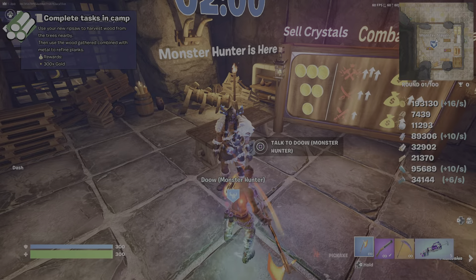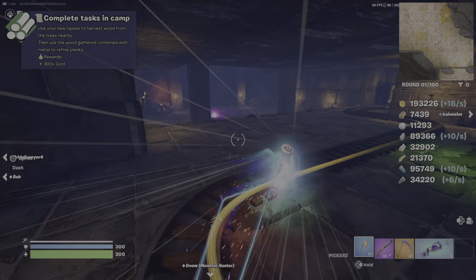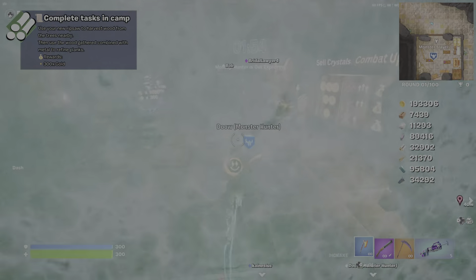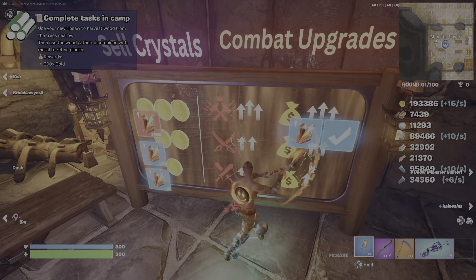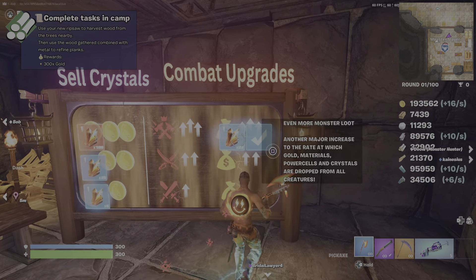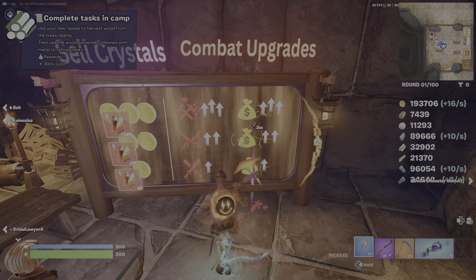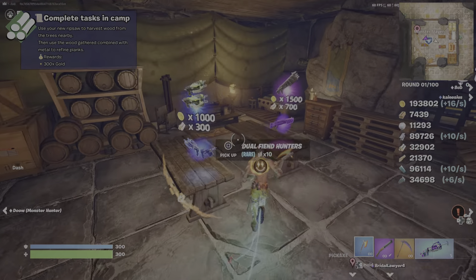Then you come talk to this NPC and he'll tell you to kill a snow zombie. He'll spawn a blue guy right here and you want to kill him. Then come back and talk to him again — he'll let you buy these upgrades. Don't forget to check the top left corner of your screen because sometimes you have to go back to the beginning to talk to the other guy. These are your damage upgrades — really good — and this gives you more loot for killing zombies. Both are really good; save those, don't sell them.